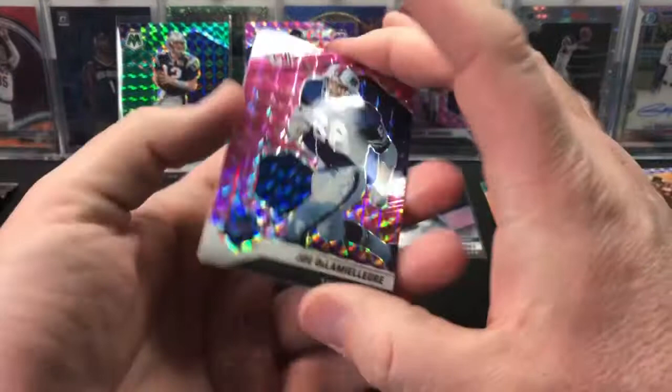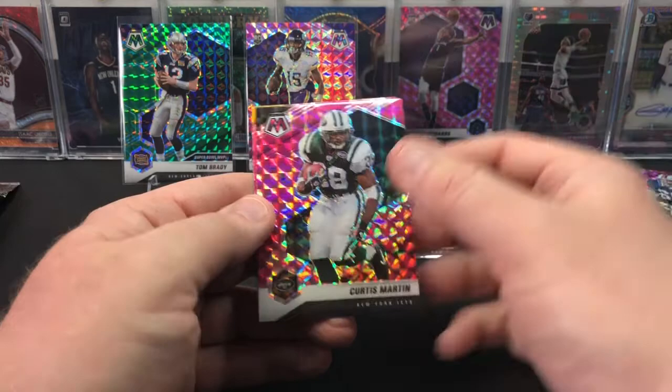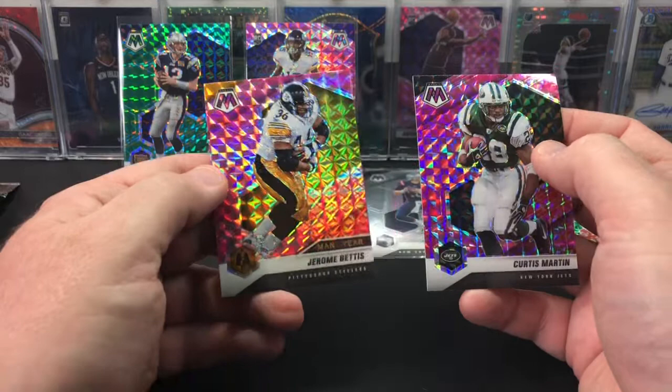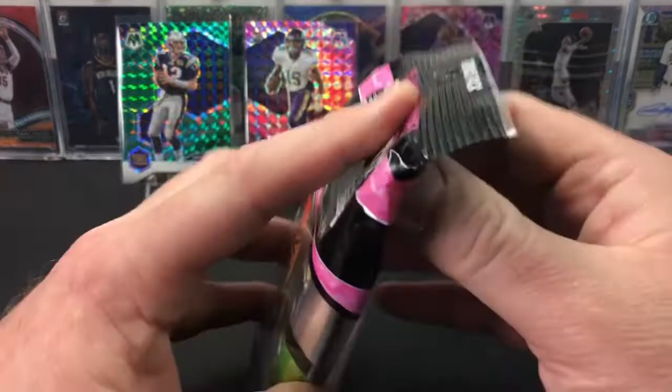There's a Hall of Famer - I can't pronounce his last name, but he is a Hall of Famer. And then behind that we have Curtis Martin, and then behind that we have a Man of the Year Jerome Bettis. So I guess you're not guaranteed a rookie in the pink camos - for some reason I thought you were going to get one. But Jerome Bettis, Hall of Famer.